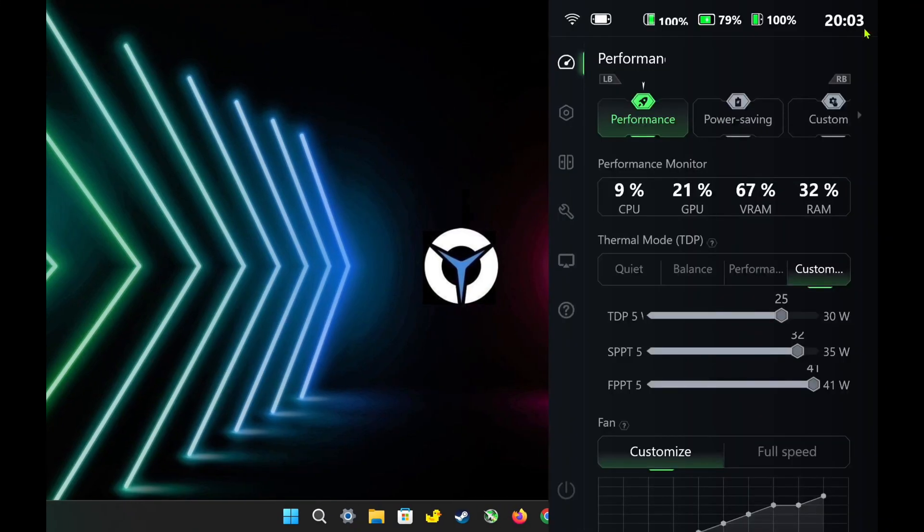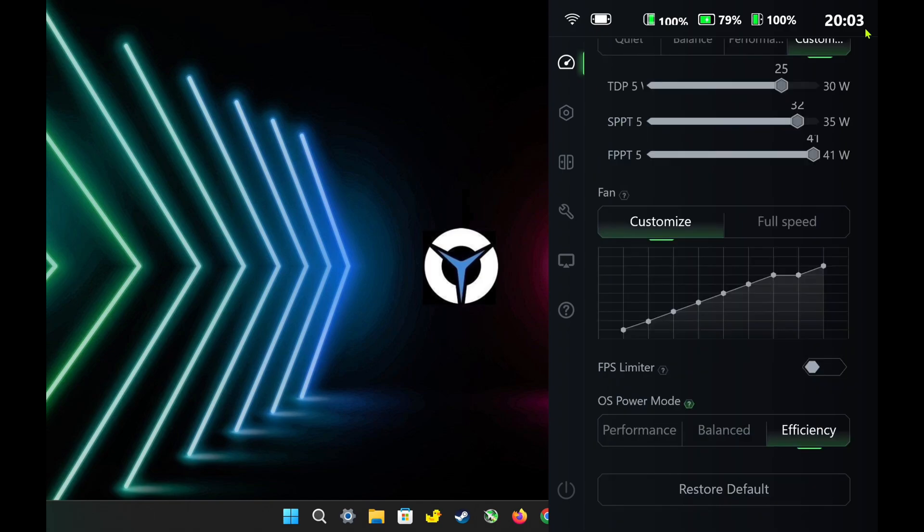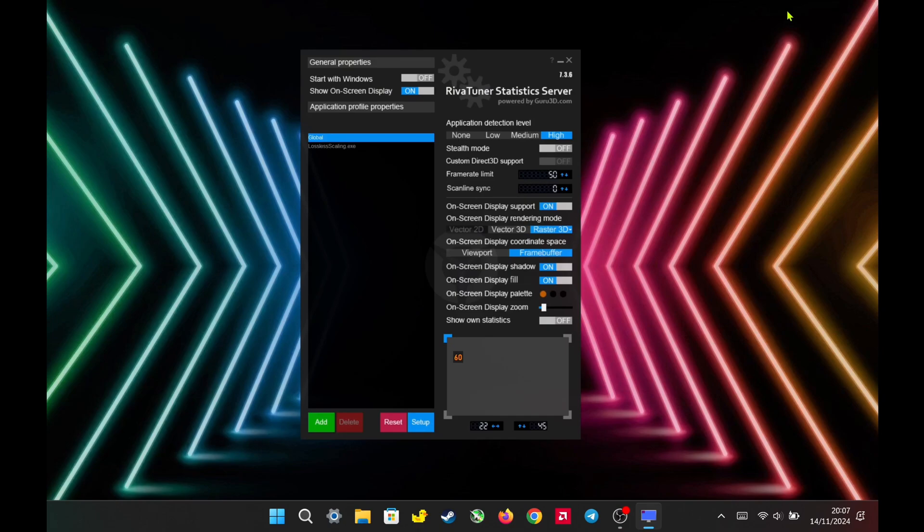For Legion settings, I set it to performance mode with a TDP of 25 watts, OS power mode to efficiency, and VRAM to auto. I use RivaTuner to cap the FPS, as it's the best tool for FPS capping with lossless scaling. The FPS cap is based on the game's actual performance.